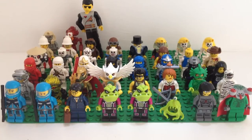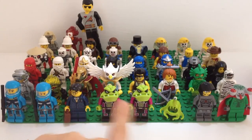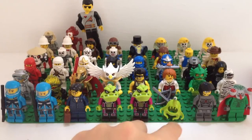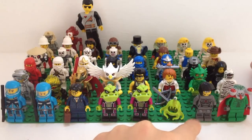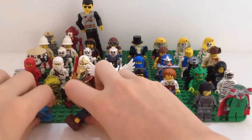Now we've got some miscellaneous figures from themes I don't have many of, all grouped together. We have two Alien Conquest figures — I gave them their guns — an officer, two aliens, an alien pet, a Space Police officer, and the alien.